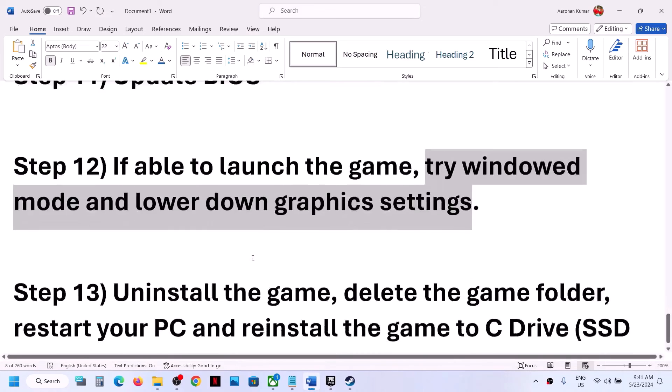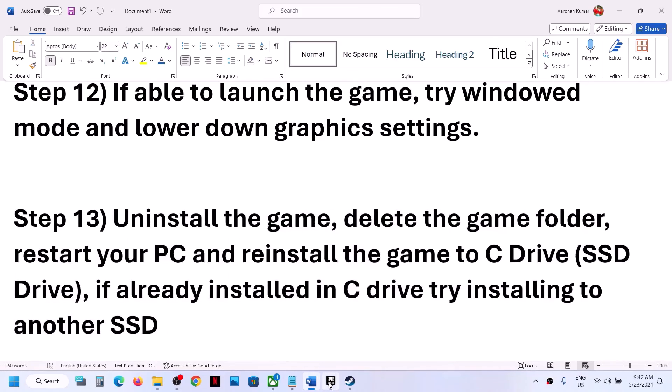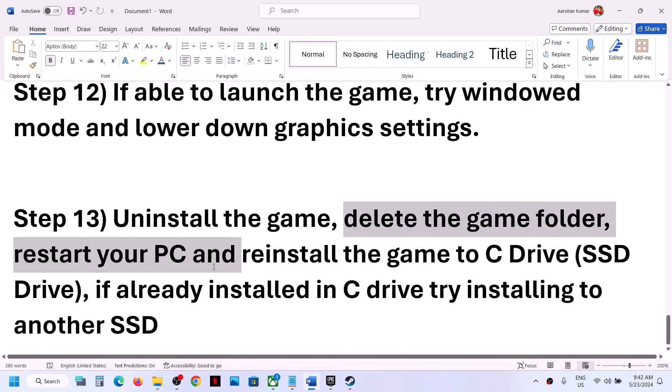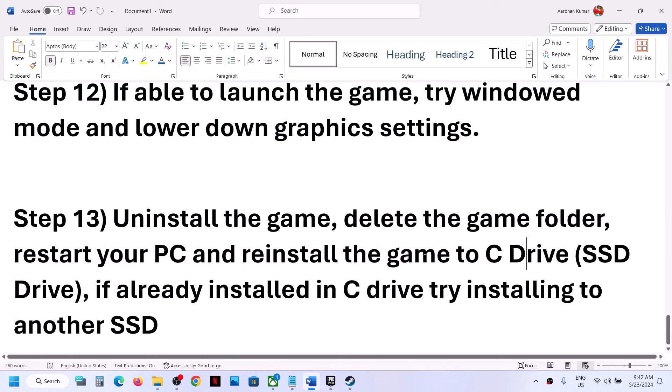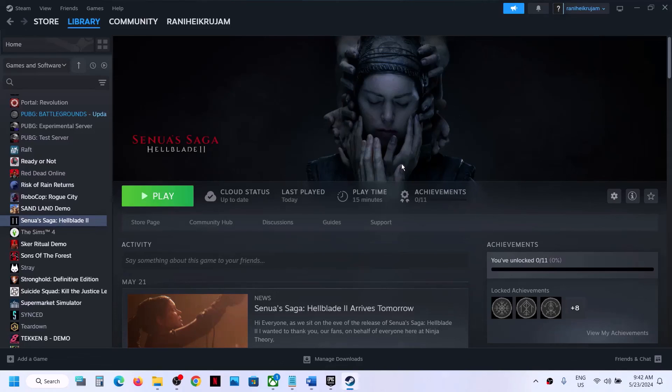If nothing is working, uninstall and reinstall the game. After uninstalling, go to the game installation folder and delete the game folder, then restart your computer. Reinstall the game to the C drive — if it was on D or E drive or an external drive, try moving it to C. If it's already on C, try installing it to another SSD. One of the steps shown in this video should help you get the game running on your Windows computer.